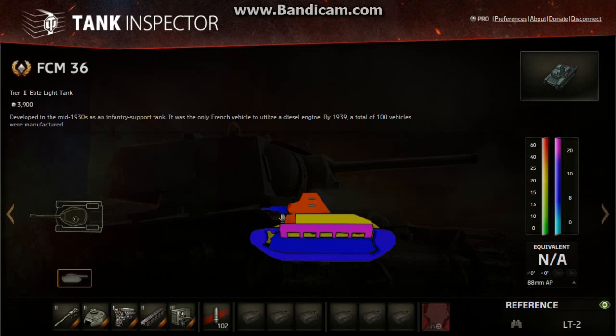What's this in the sides? 20mm, sloped for an equivalent of 21 — that's a target then, isn't it? Then same again, the rest of the side, provided you shoot through the tracks and this bit of spaced armour, you only get 20.